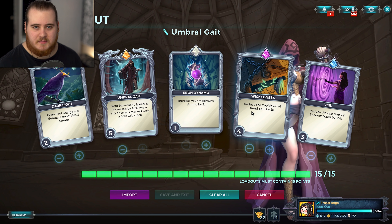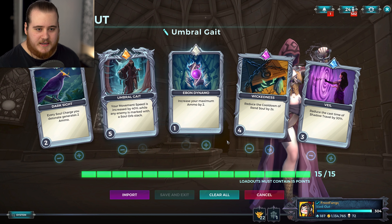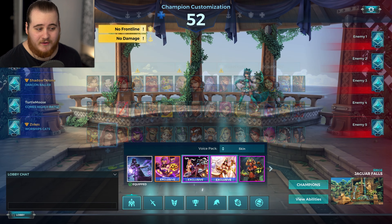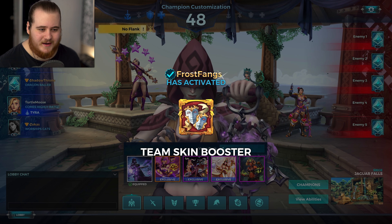The second loadout doesn't have Soulforge but instead has a ton of extra self-heal, a tiny bit of ammo gen, and a little more reset. The third is a damage Seris loadout that I don't think I'll use today since we're playing Siege — you have your Q up more often and gen ammo differently. I've played this a little already so it won't be a first impression.